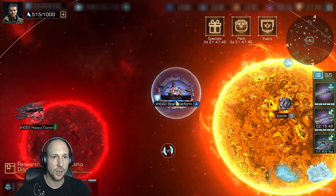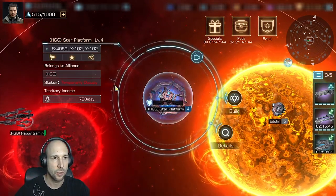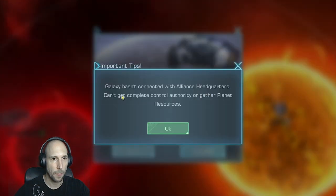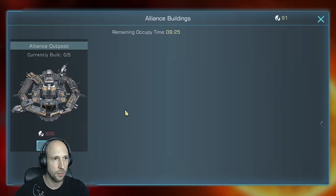Same as before, we now have 10 minutes to occupy the star platform and build an outpost here. We would be connected to the alliance headquarters, which is good. We can either transfer the alliance headquarters there or build a new outpost. If we transfer we will lose the other one, so I'm going to build an outpost — but I need 600 alliance resources for that.